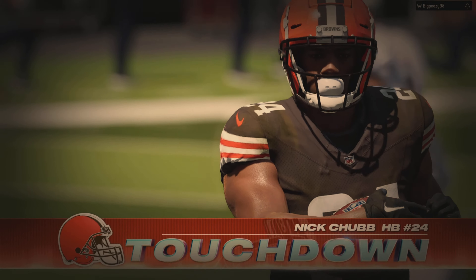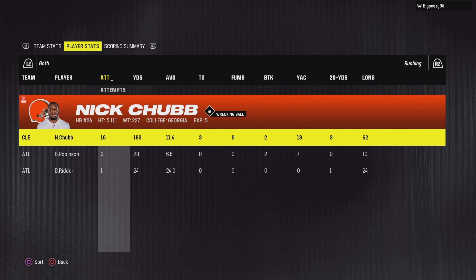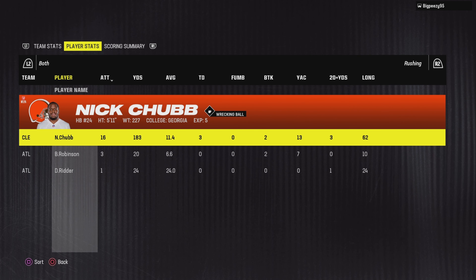That's the dagger and we're gonna walk out of here with a win. Nick Chubb definitely made his fantasy owners proud — he had 183 yards and three touchdowns on the ground. Through the air he had eight receptions, 138 yards, and a touchdown. This man was really out there putting on a show.